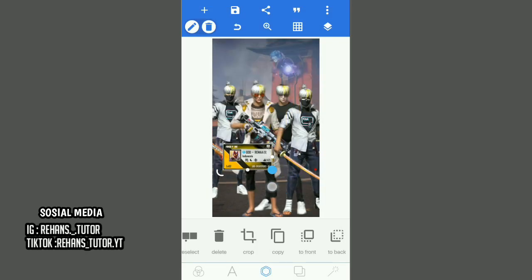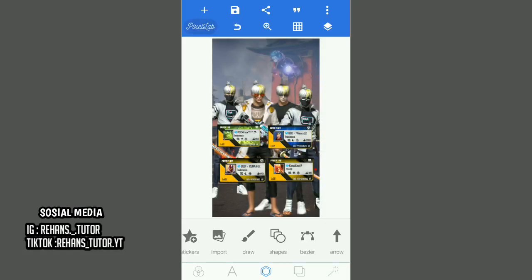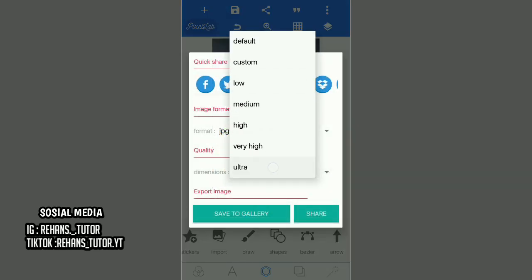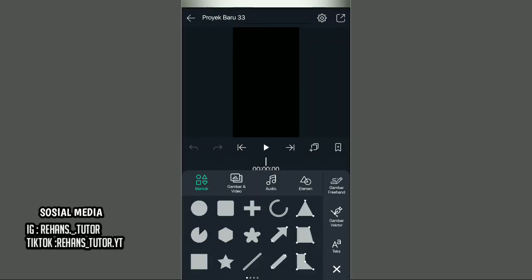Masukin lagi foto profil yang selanjutnya sampai foto profil yang terakhir, caranya sama seperti tadi. Semisal kalian sudah buat seperti ini, kalian tinggal save fotonya. Lalu pergi ke ALight Motion, buat proyek, pilih aspek ratio 9 banding 16, kemudian masukin dulu audionya.